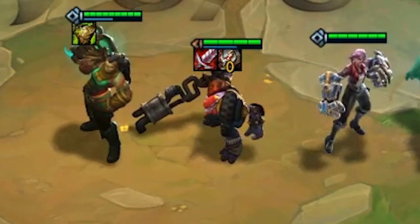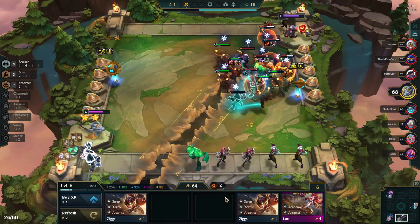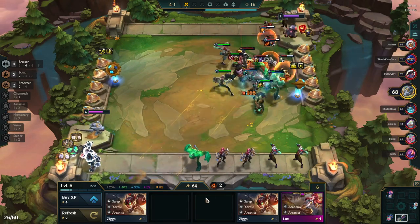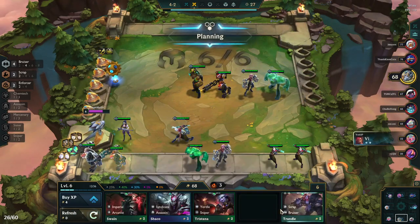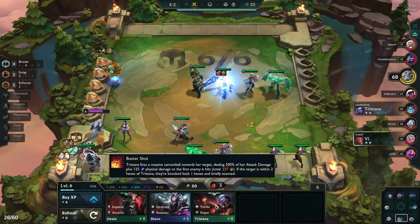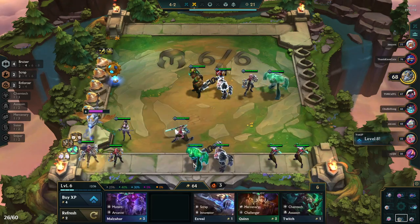In the shop I find two Trundles during combat, which combined with the one on our bench gives us a two-star Trundle on the bench and a one-star in the game. But directly after this combat we do land a second two-star Trundle to combine with our itemized one, so we're perfectly fine. We're also two Vis away from a three-star Vi at 4-2.